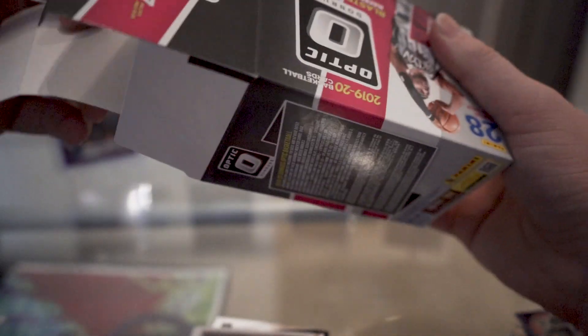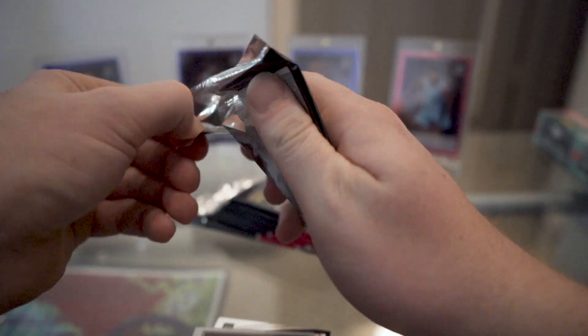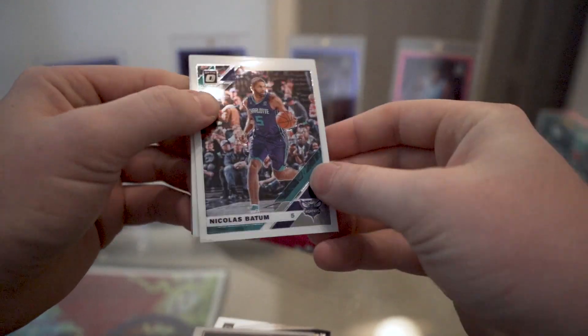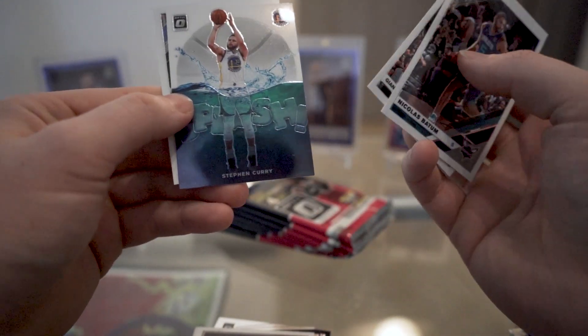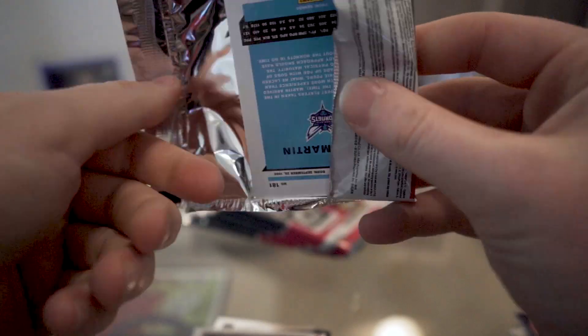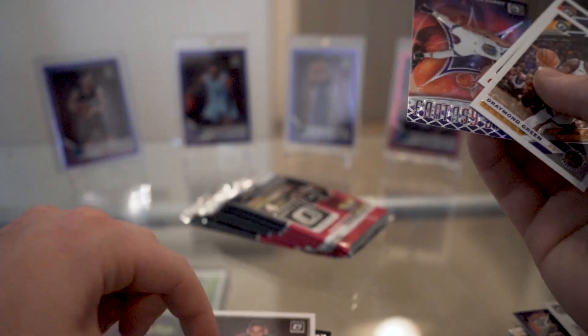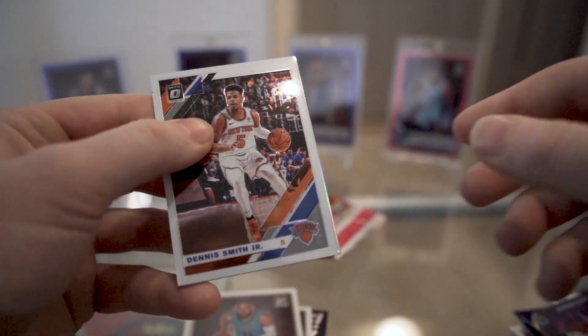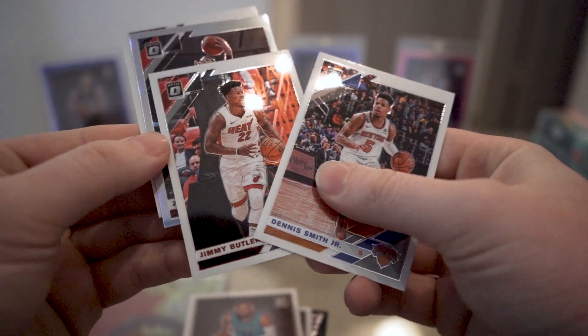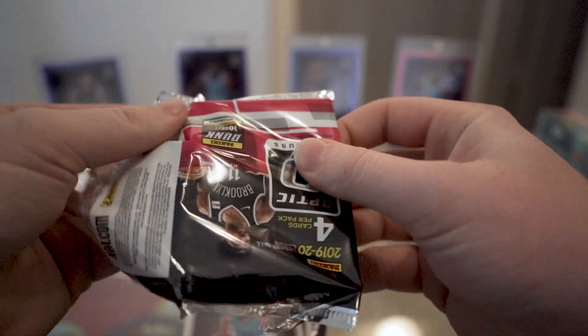Man, if you get a checkerboard Zion or checkerboard Ja Morant, that'd be really cool. Platinum Giannis, Splash Steph Curry, and Jay Crowder. Then Draymond, Joel Embiid, a holo Steph Curry Fantasy Stars, and a Cody Martin Rated Rookie. Dennis Smith Jr. so we have a holo coming up — Jimmy Butler, not a rookie, Zach LaVine. I've hit two holo rookies but no top holos yet.